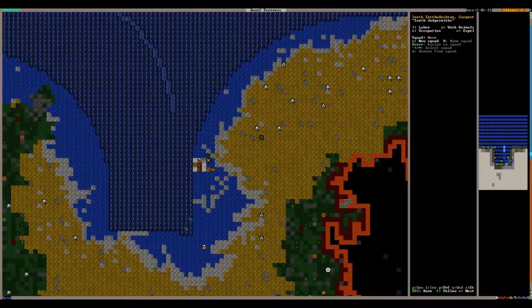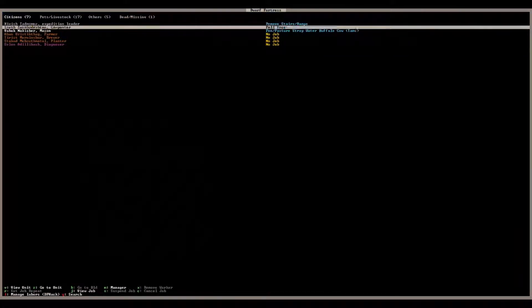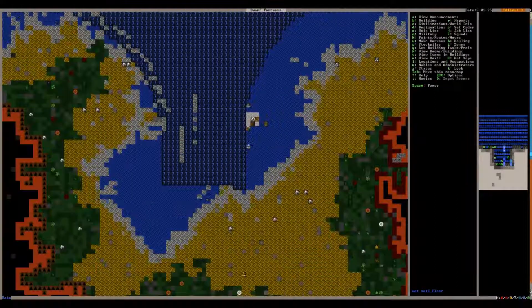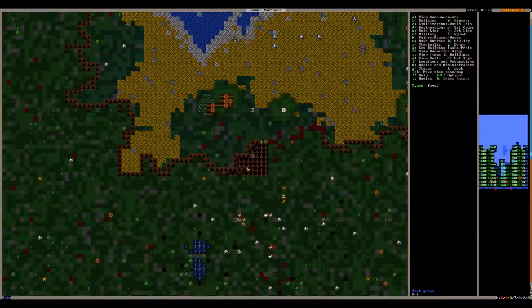Let's check the trees. I don't think I ever made any of them a woodcutter. So I'm going to hit P on this carpenter and then L for labor, hit the Plus key, go to woodworking, go down to woodcutting and enable that. We'll also enable crossbow making. I want to make somebody a fisher, so I think that's what I'll do with the diagnostician — go down to fishing and enable fishing. We'll set the fishing spot with I, and hit F for fishing.